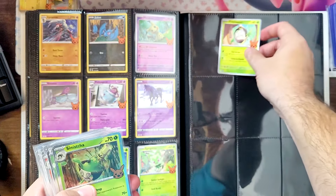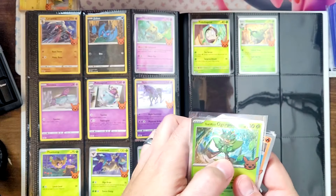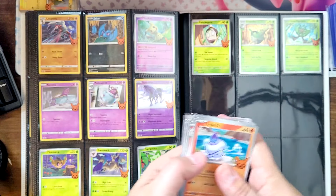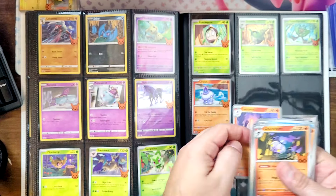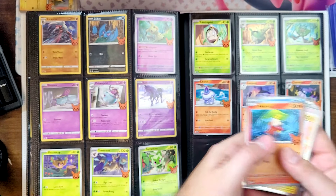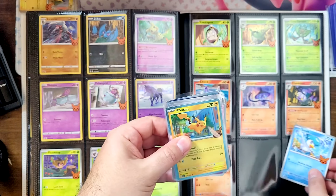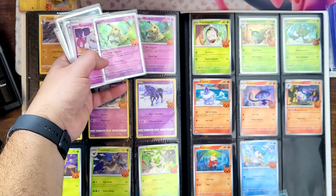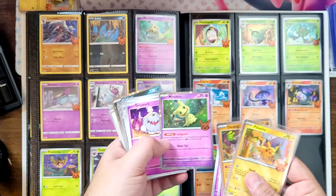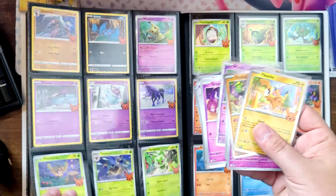I'm adding these to the binder where I have the previous sets - the 2022 and 2023 sets sitting right there. What's interesting is they're actually doing a lot of duplicates from previous sets - there's so many different cards, all you gotta do is come up with the stamp and maybe a holo pattern for some. I like that we have the starters from Gen 9 here - Quaxly and Sprigatito and Fuecoco. I think that Mimikyu is the same Mimikyu that was previously used, but actually it has a different holo - you get the cosmo holo here where these are just straight foil.